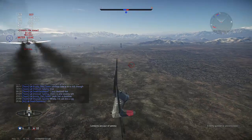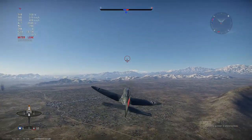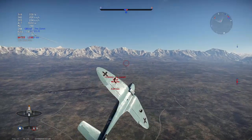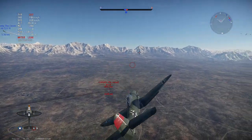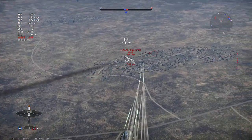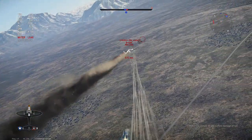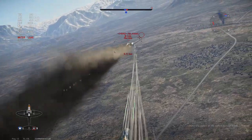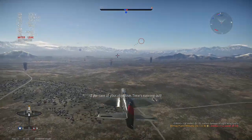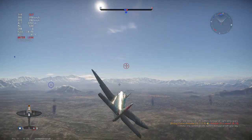Right there I got a little greedy, but it did take out his gunner. Our cannons are now out of ammo, so we're going to have to finish him with just machine guns. Just doing a high yo-yo, coming back around, and start spraying him. That's his engine on fire — not too worried about returning fire since his gunner was down. Then took out that other engine. That was it — that's the end of that game.